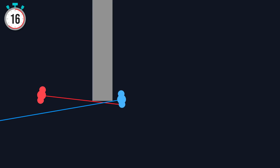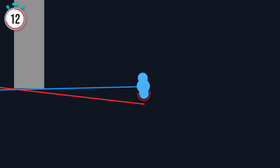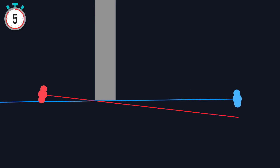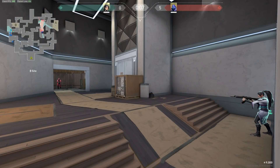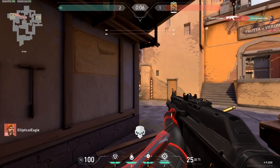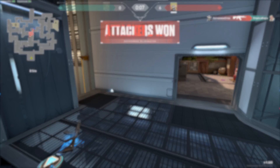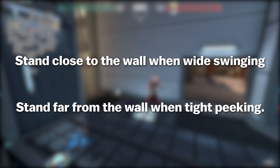If Sage wants to avoid this situation, the only thing she needs to do is stand further back. Now, unlike earlier, her shoulder isn't poking out from the side, and Brim's angle advantage is nullified. In fact, if Sage stands even further back from the wall than Brim, Sage will have the angle advantage and will be able to see Brim slightly before he sees her. Standing far from the wall might sound contradictory to what we recommended for wide swinging, but the added speed for wide swinging more than makes up for the loss of angle advantage. All you need to remember: stand close to the wall when wide swinging, stand far from the wall when tight peeking.